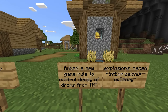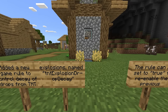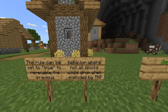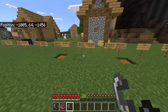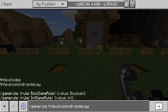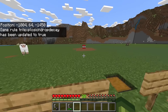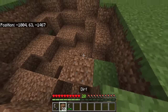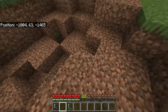A new game rule has been added to control decay of drops from TNT explosions, named 'tntExplosionDropDecay'. The rule can be set to true to re-enable the previous behavior where not all blocks would drop when exploded by TNT. If you run '/gamerule tntExplosionDropDecay true', you won't get all blocks back from a TNT explosion — only a handful, which won't be enough to fill the hole.